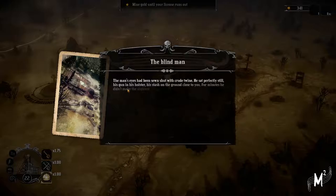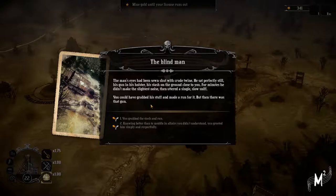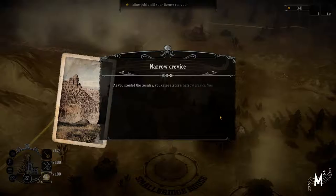Let's go to the orchard. The man's eyes had been sewn shut with crude twine. He sat perfectly still, his gun in his holster stashed on the ground close to you. You could have grabbed his stuff and made a run for it, but then there was the gun. Let's play it safe - nodding, he blessed you. So he's just blind.